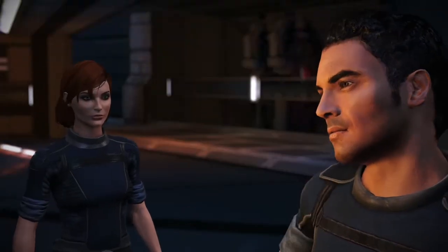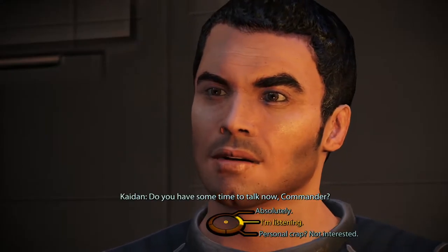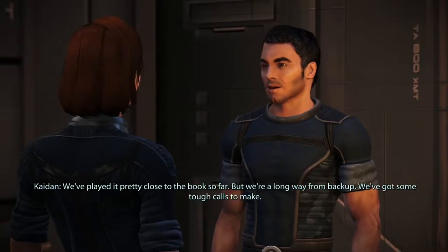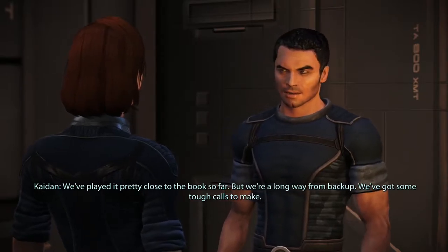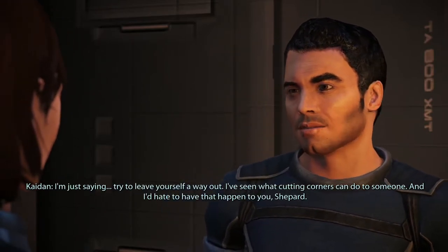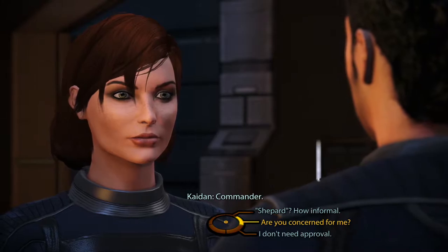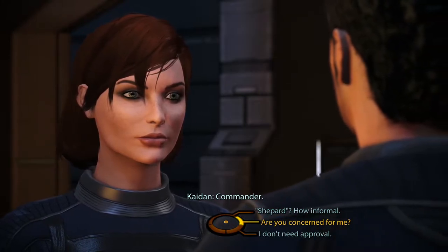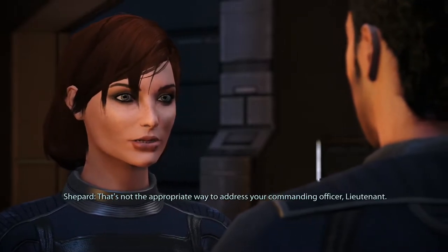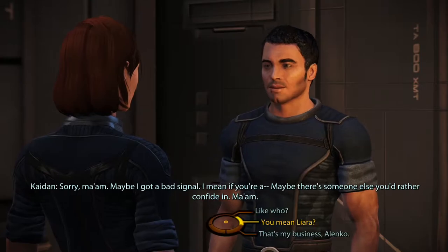First up, Mr. Kaidan. He asks the Commander for time to talk, noting they've played it close to the book but are a long way from backup with tough calls ahead. He warns Shepard to leave herself a way out, saying he's seen what cutting corners can do. Shepard asks what he's talking about, and he suggests maybe there's someone else she'd rather confide in — like Liara.